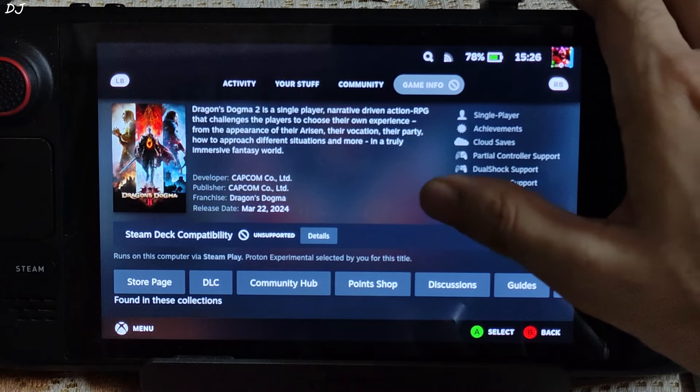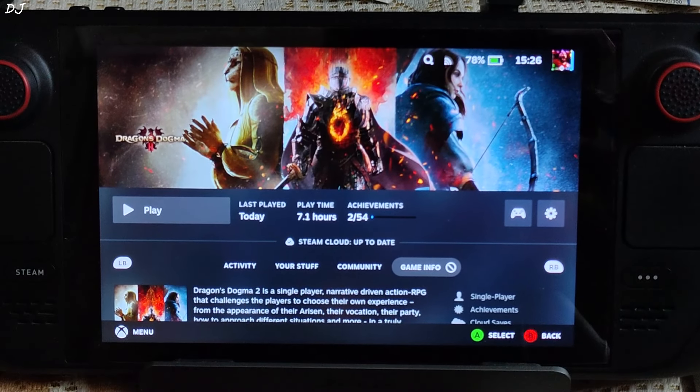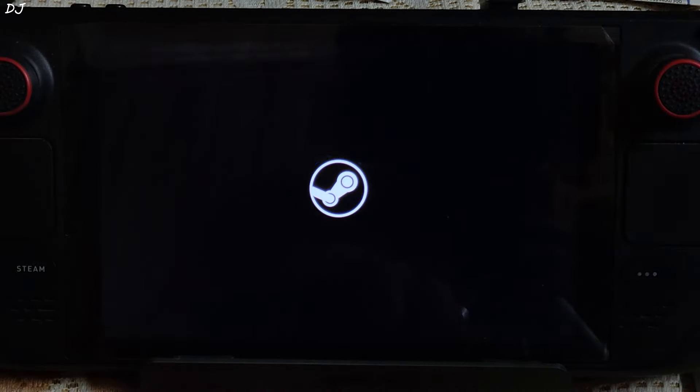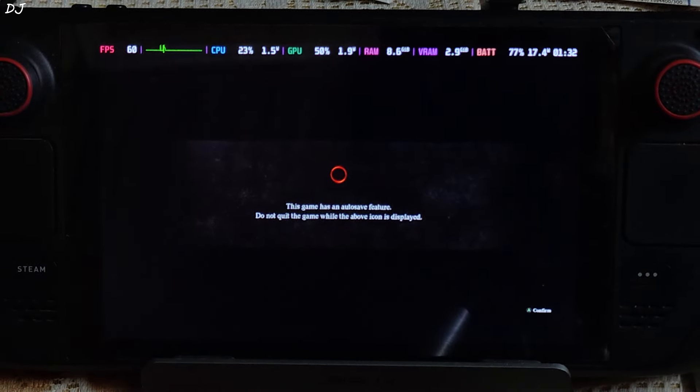I am using Proton Experimental as the compatibility layer to start the game. It features a big open world. Throughout our journey, we are accompanied by pawns — AI-controlled characters. We can add up to 3 pawns to our team. These pawns serve as our allies and assist us during combat.